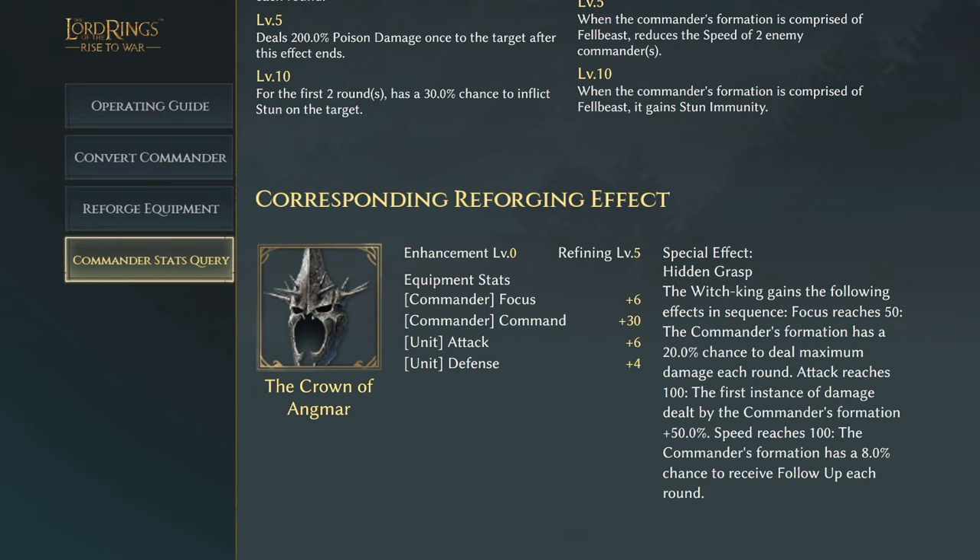Last but not least, we have the Witch King's Crown of Engmar, increasing focus by six and command of 30, with unit attack of six and defense of four. The special effect Hidden Grasp: if focus reaches 50, the commander's formation has a 20% chance to deal maximum damage each round, which is really good with his follow-up abilities. If attack reaches 100, the first instance of damage by the commander's formation is plus 50%, which is super crazy. And if speed reaches 100, the commander's formation has an 8% chance to receive follow-up each round.